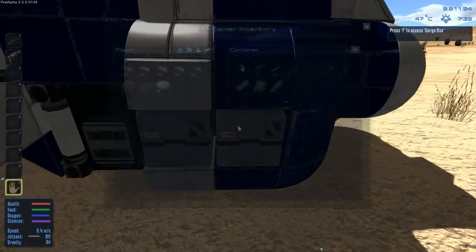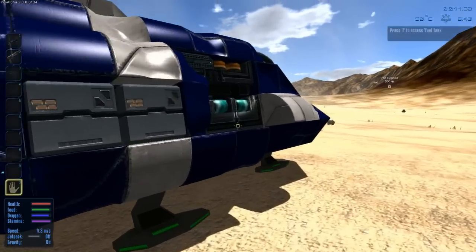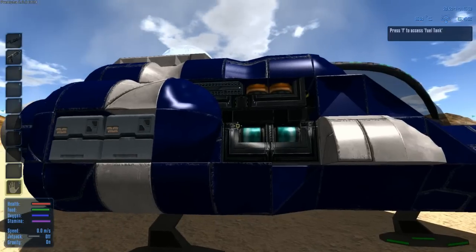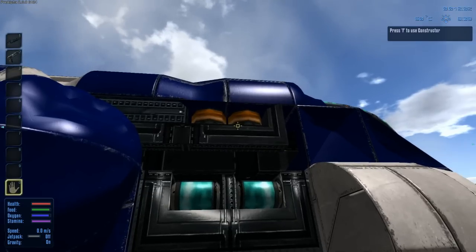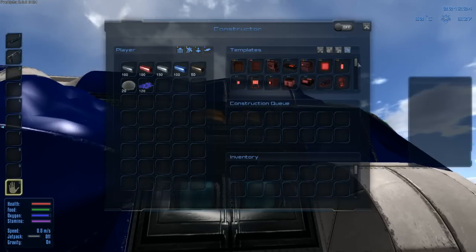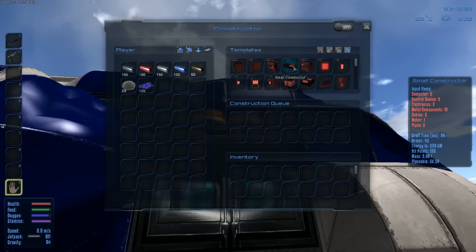You can leave some of the stuff in here if you don't wanna risk losing it or whatever. The next thing I'm gonna show you is how to craft. All you need to do is go here to this orange thing, it's called the constructor. This is where you're gonna be doing all your crafting at the beginning, at least. You can put down a large constructor or small constructor in your base and craft from there.